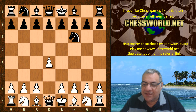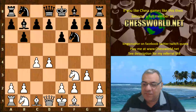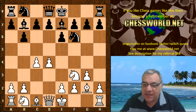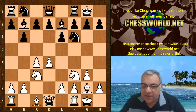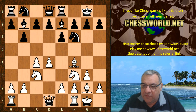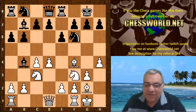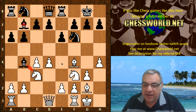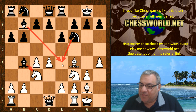So d4 Nf6 Nf3 e6 c4 b6 g3 Bishop b7 Bishop g2 Bishop e7, and now both sides castle. This is Queen's Indian Defense territory — the old main line. With move 7 Nc3 we have Re8 Bishop f4 a6 h4, quite an aggressive move, and then Bishop b4, which puts even more pressure on the e4 square. Some of the ideas in the Nimzo-Indian are to restrain White's advance and potentially double White's pawns with Bishop takes c3.